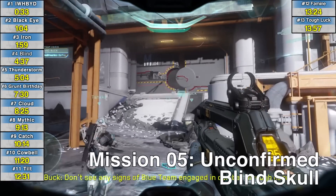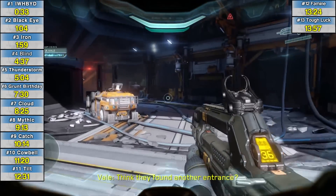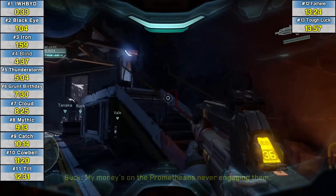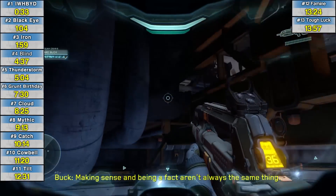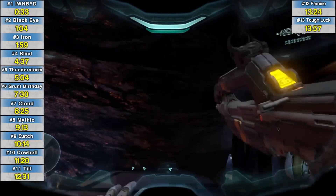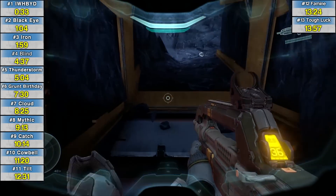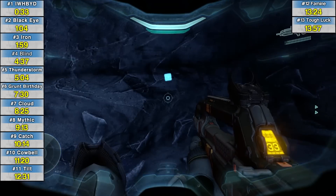Mission 5 Unconfirmed, the Blind skull. After the little sniper alley section, kind of deep into the mission, you're going to go inside this little bunker. Do not go down the stairs — jump up into the grating up here and just hold the jump button to grapple up there. Then crouch walk back into this corner and there is the skull. One of the easiest ones in the game.